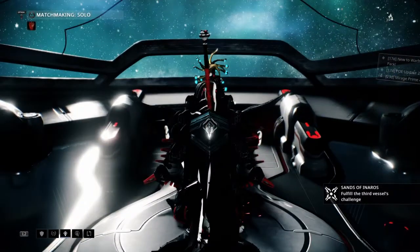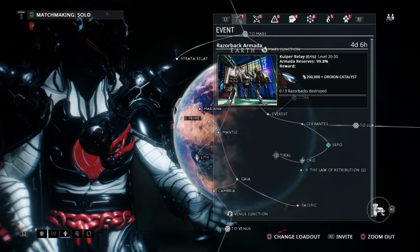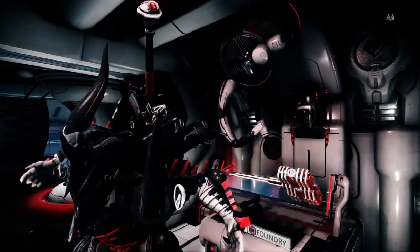Let's check out the Razorback Armada — they're attacking a specific relay, so let's check it out. They're doing their attack on the Cooprider relay on Aeris. We must defend it and make sure they do not destroy it.